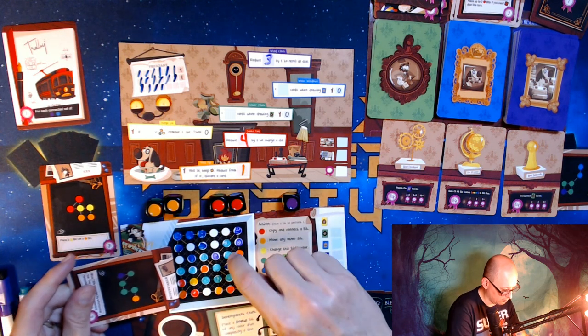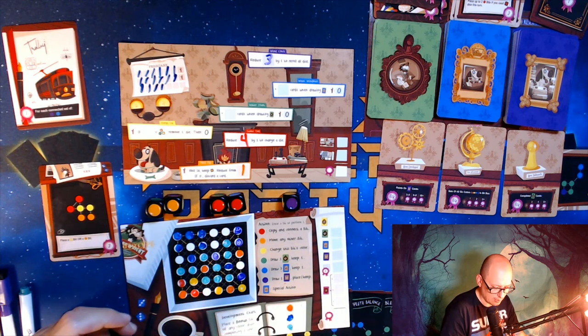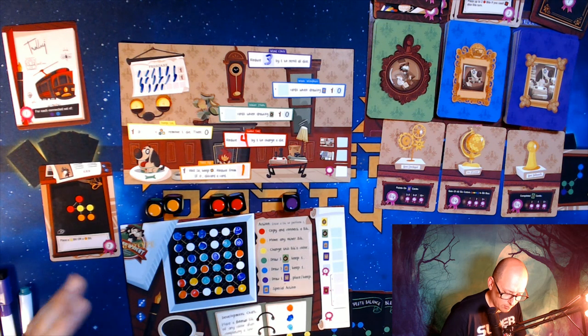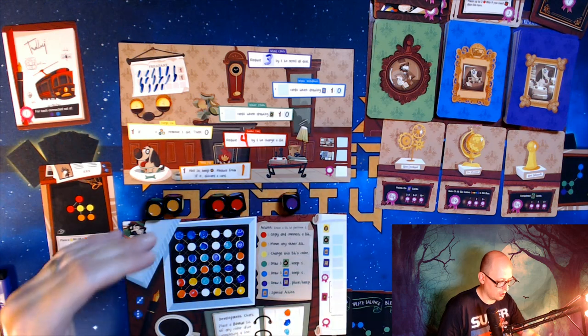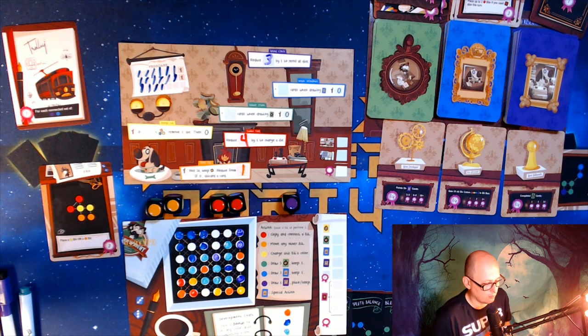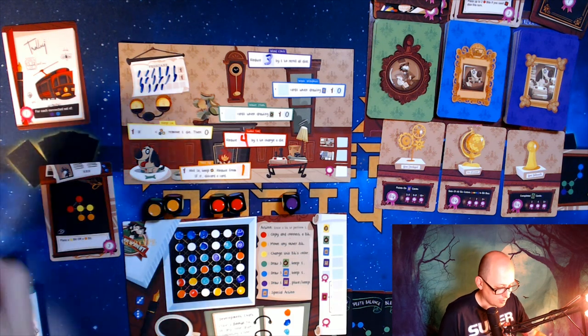Now I have green, purple, green, green, orange — so I've earned the wheelbarrow card. It says: move two bits connected by a horizontal line, and they must remain connected horizontally when moved. It's worth three points, so that's why I'm taking it. Right now it's points we need. That was that turn.